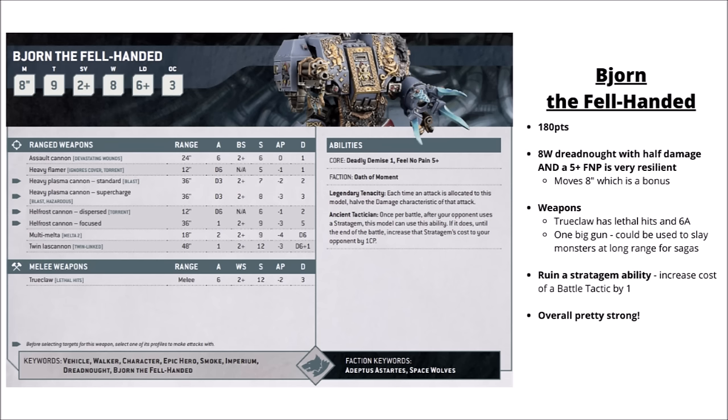Heading up the Dreadnoughts in style is Bjorn the Fell-Handed — 180 points and really quite a tanky Dreadnought. He has only eight wounds and no invulnerable save, but gets a 5+ Feel No Pain and gets to halve the damage of attacks that hit him — between the two he can make very high damage attacks turn into very low damage attacks. Compared with standard Dreadnoughts he moves 8 inches, gets the standard choice of lots of heavy weapons, and the choice of a Hellfrost Cannon with its curious Strength 5 torrent flamer. In combat he hits with Strength 12 attacks with Lethal Hits on his True Claw, and comes built in with a Ruin-A-Stratagem type rule, reducing one battle tactic stratagem by 1 CP after the opponent has used it the first time. Really quite strong for 180 points, and could be interesting within the Champions of Russ detachment as a character that could potentially be killing some fairly serious things.